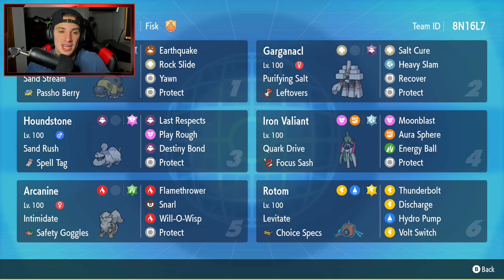Hippaladon is starting off in the top left corner — it has Sand Stream as its ability and will be our sandstorm setter. Most people use Tyranitar but this team has Hippaladon. It's got a Passho Berry as its item and is rocking Earthquake, Rock Slide, Yawn, and Protect. Second Pokemon is Gargaknackle, one of the bulkiest Pokemon in the game, with Purifying Salt and Leftovers, running Salt Cure, Heavy Slam, Recover, and Protect.